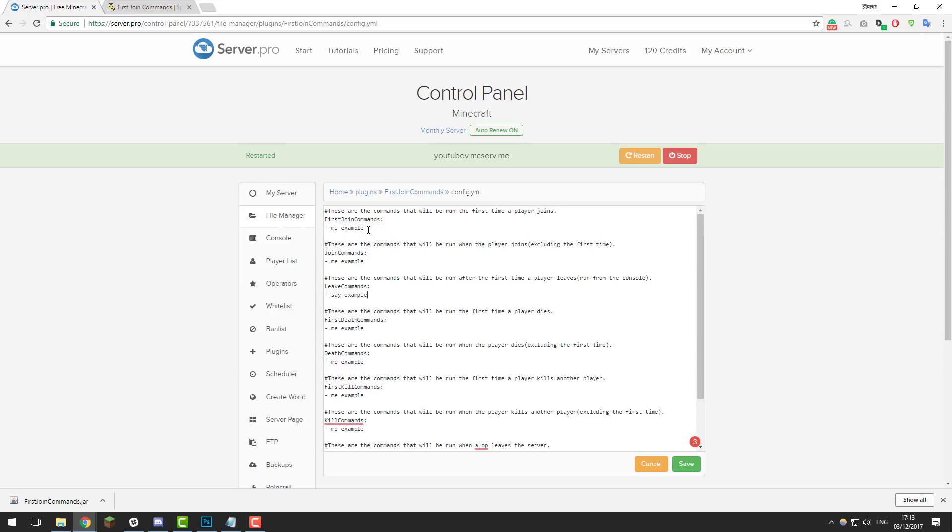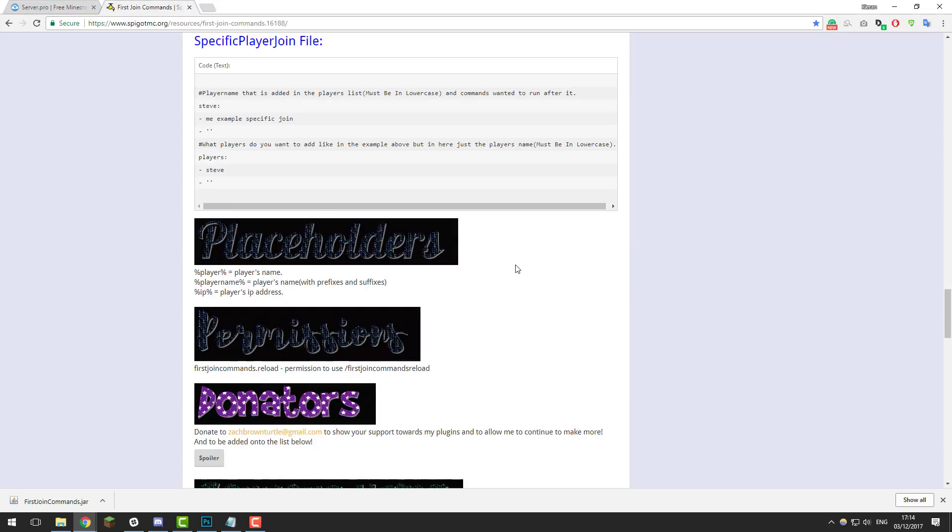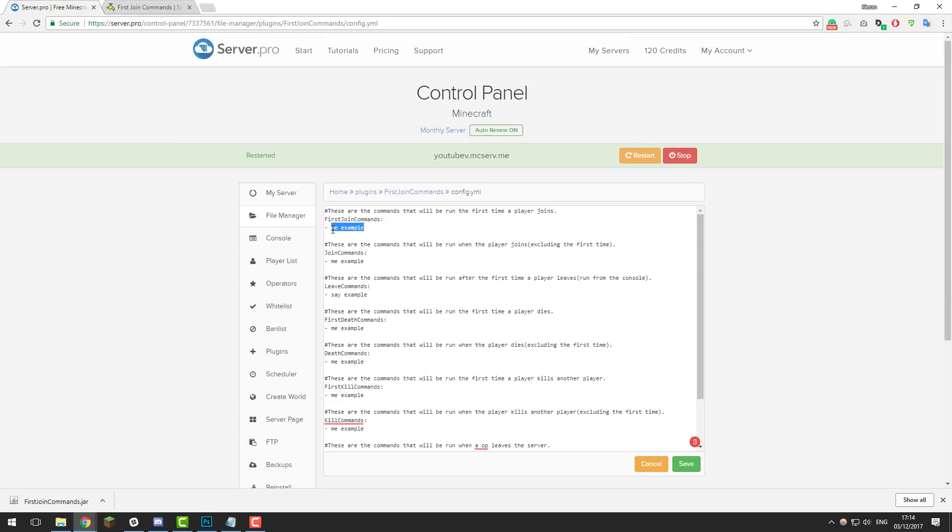We're just going to edit the first one, which is First Join Commands. This is where you define the command that runs when the player first joins the server. By default it's set to run the command /me example. It's important to know that when you enter commands here you don't enter the forward slash — none of them have the forward slash, just a dash, space, and the command. You can also use placeholders; for example, the player's username, the player's name with prefixes and suffixes from a permissions plugin, or the IP address. For this example I'm going to change this to: put %player% welcome to this server.